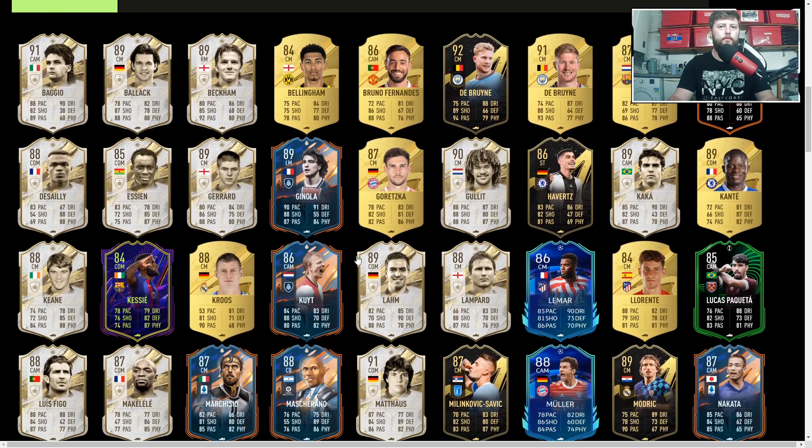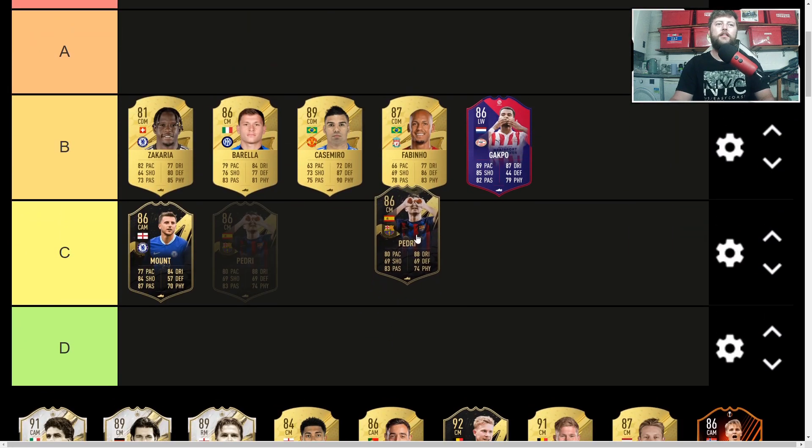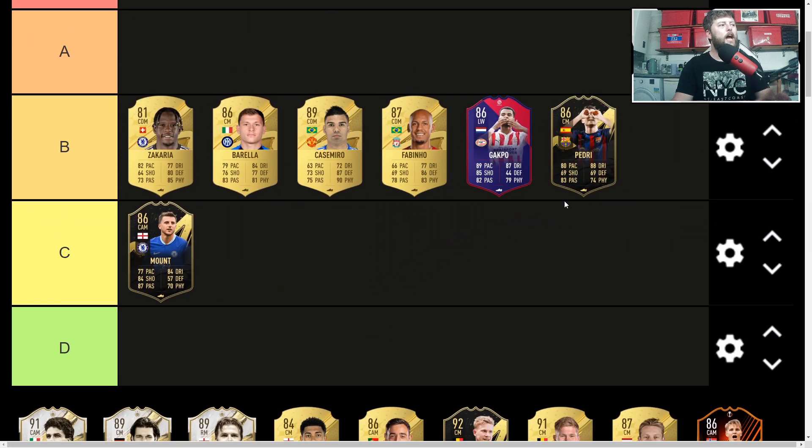One of the big youngsters up next — Pedri, a centre mid 86. He is absolutely brilliant in this game, and if we see increase after increase he's going to be a fan favourite in La Liga especially, with his stats coming in quite nice. I'd like a bit of an increase on his defending and attacking. Something like a Rule Breakers promo would really sort that out with major upgrades. At the minute I'm going to sit him in the B category.